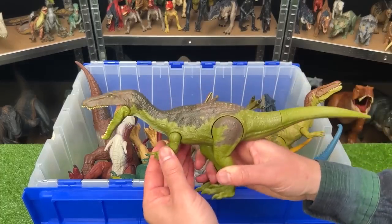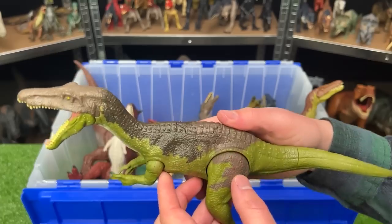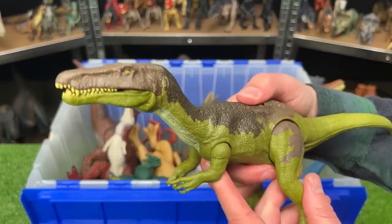This dinosaur is a Baryonyx. It's got the light green coloring and the light brown and dark brown along the top, and it's got an action button on its back for the chomping.